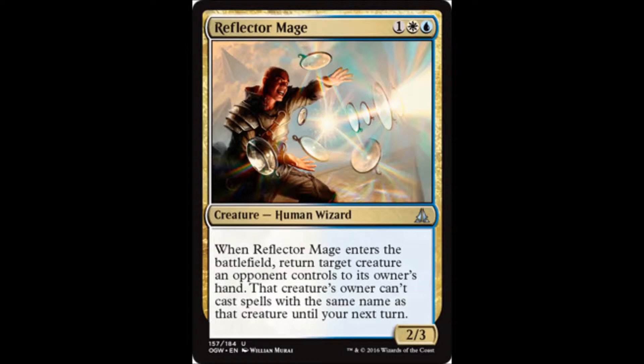When Reflector Mage enters the battlefield, return target creature an opponent controls to its owner's hand. That creature's owner can't cast spells with the same name as that creature until your next turn.